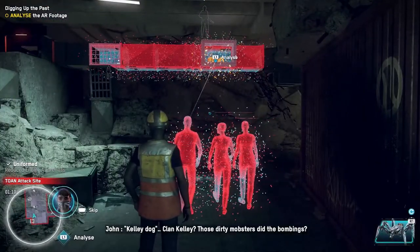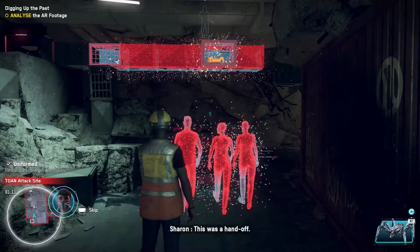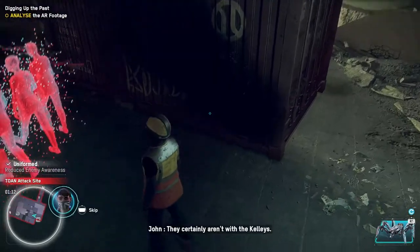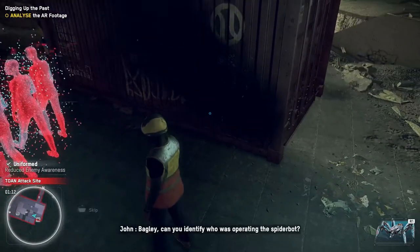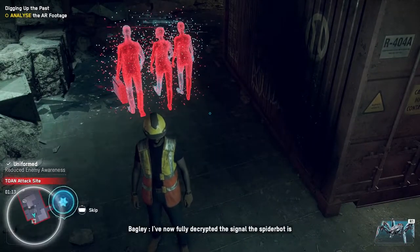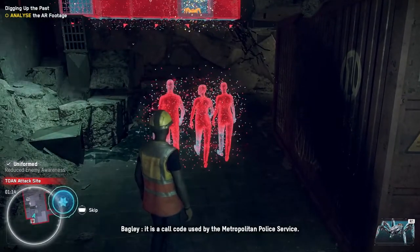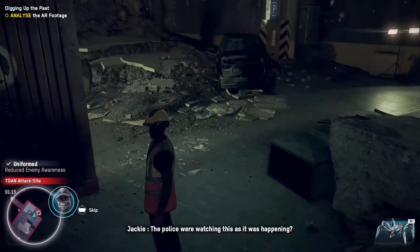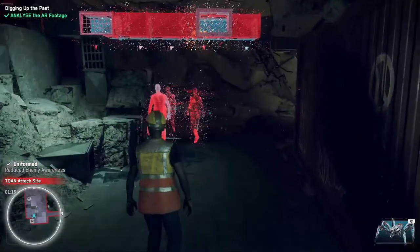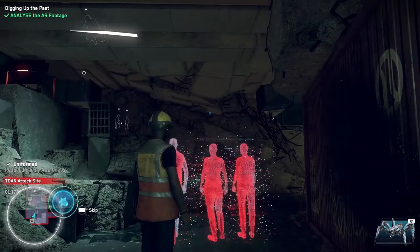Those dirty mobsters did the bombings — looks more like the Kellys were acting as a supplier. This was a handoff. What are the odds that this is a member of Zero Day? They certainly aren't with the Kellys. Bagley, can you identify who was operating the spider bot? I've now fully decrypted the signal — it's a call code used by the Metropolitan Police Service. That's pretty cool — I just found out you can throw the spider bot and then destroy it and it'll be ready for you whenever.